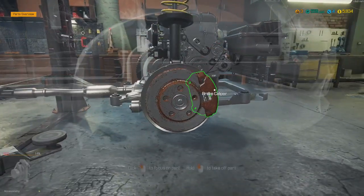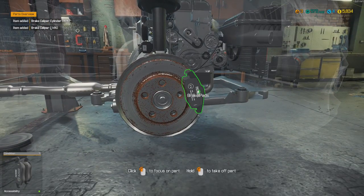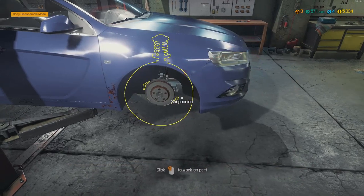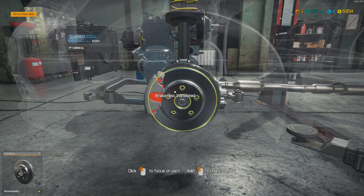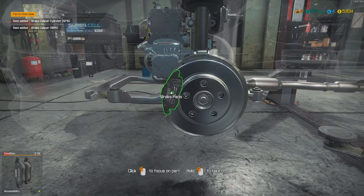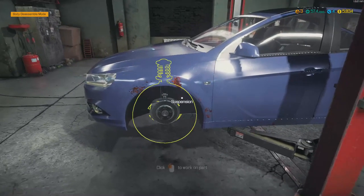This one looks pretty easy — just brake pads and brake calipers, should be pretty simple. Just trying to find out which side actually needs replacing. This is a nice looking car though, except for the color. That looks like a bad brake caliper there. I think we found the caliper, and we need to find the brake pads. 80% — whoa, this guy really wants it done right.